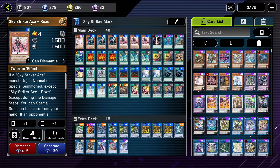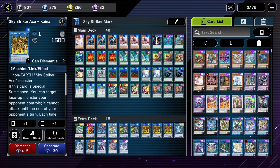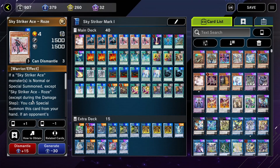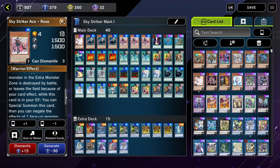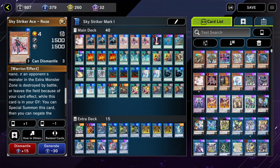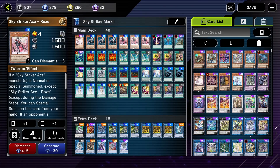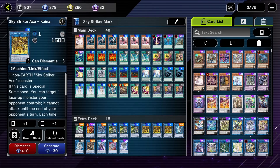Then we have Striker Tracer Ace Rose. This is basically another counterpart of Ray. She can also link to any of the link monsters, but she has a different effect where you can summon her from your hand when you summon a Striker Tracer card. And also if an opponent's monster in the extra monster zone leaves the field, she can special summon herself from the graveyard. She's not as good as Ray, but still very important to have three of, since it allows you another way to access your link monsters.